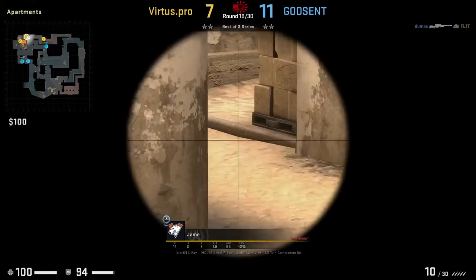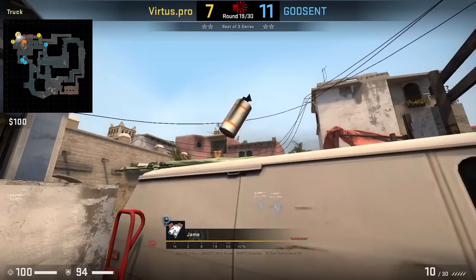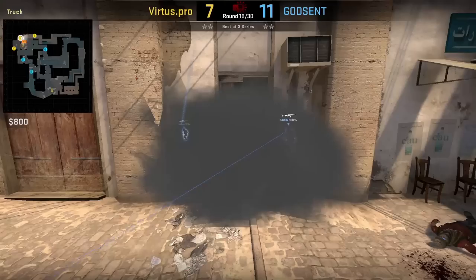If you're ever at van and want to smoke market window, here's a lineup from Jayme: he aims at this leaf, then left click throw. Safe, simple, and effective smoke.